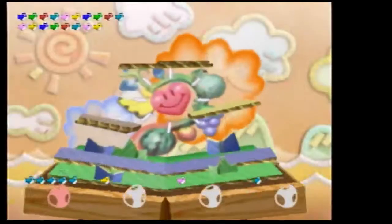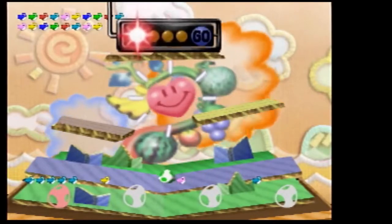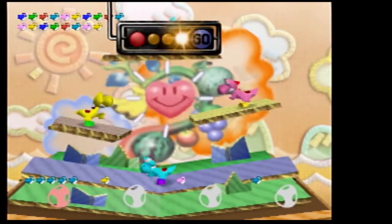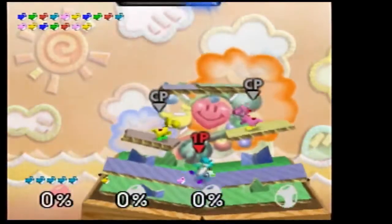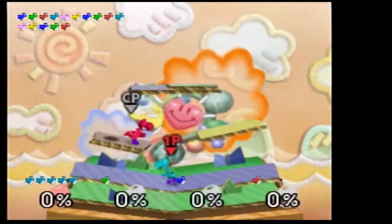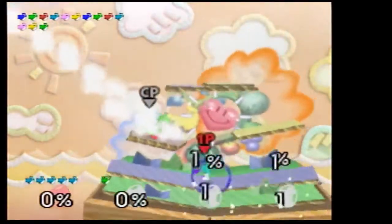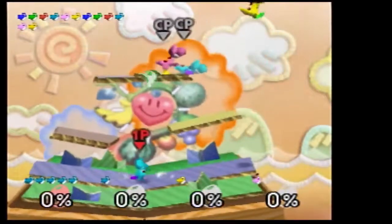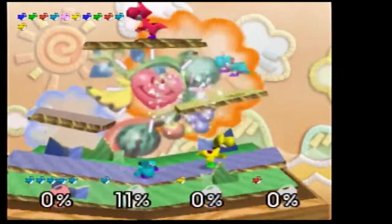Yoshi's first time. While Yoshi has the flutter jump, his up-B move is not really a recovery move — it just throws an egg. So for Yoshi, the recovery move is kind of the normal double jump.